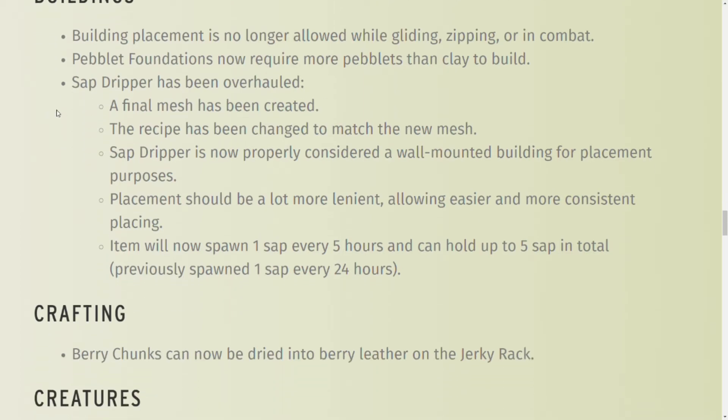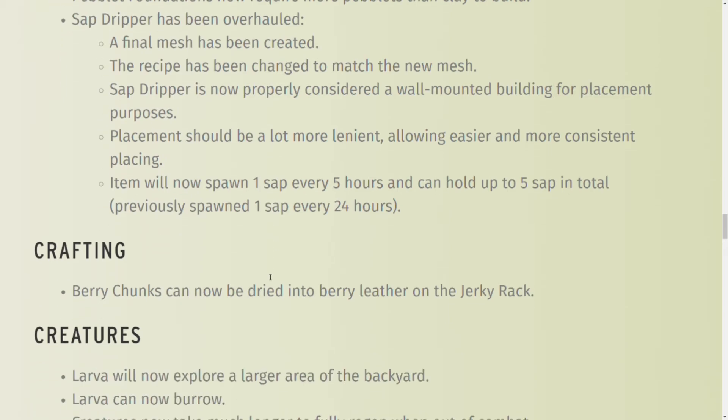Pebble foundations now require more pebbles. The sap dripper has been completely overhauled — whole new look, it's a lot bigger, and it actually works. You can place it on building walls like stem walls. Every five game hours, one sap will drop, and it can hold up to five sap in the little catcher. Previously it spawned one sap every 24 hours, which was technically broken and useless. This is good especially if you're not building near a tree — put a bunch out and you'll definitely have some sap.